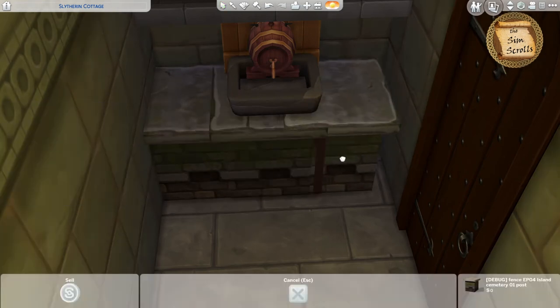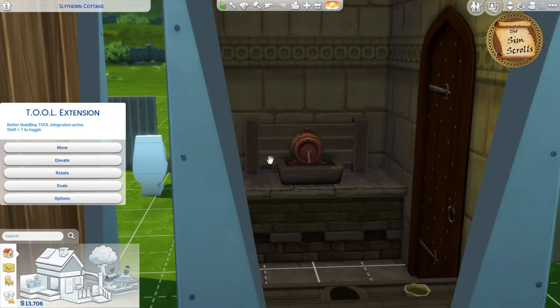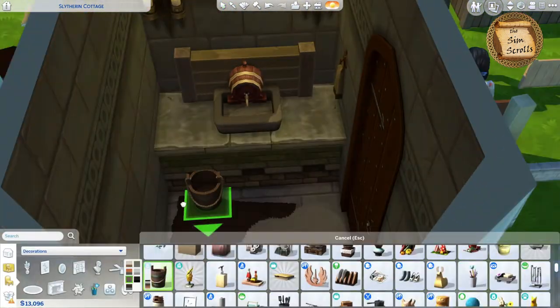Then I added these debug fence wooden pieces to cover up the back of that sink, which looked a little modern and I didn't like the color of it. I added some more sconces and then some rugs, and then I started in on the decor.